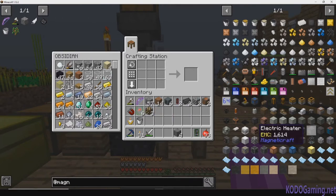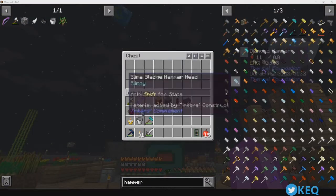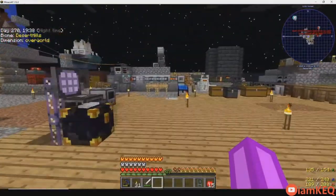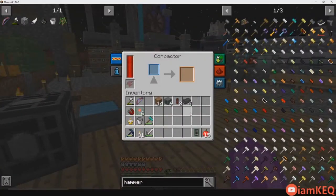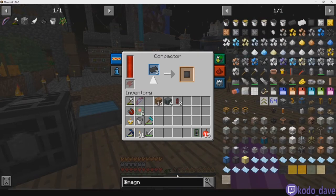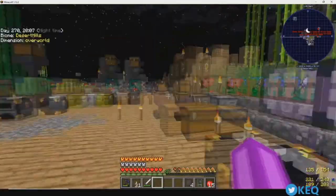Let me find more tungsten — I'll be right back. I went and had to mine up some stuff — netherrack — to get the rest of the tungsten. We'll finish this off and probably finish off this video by doing another one of the carrots. I just did one achievement, so we can do the next one. It's just like a combination of all the other carrots.